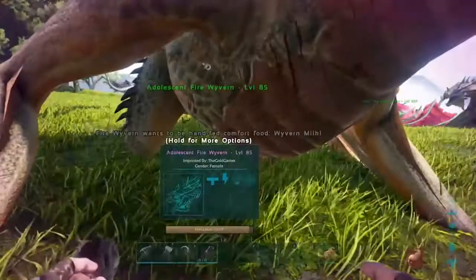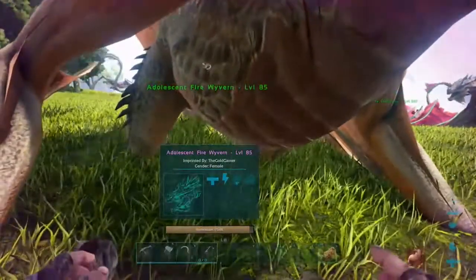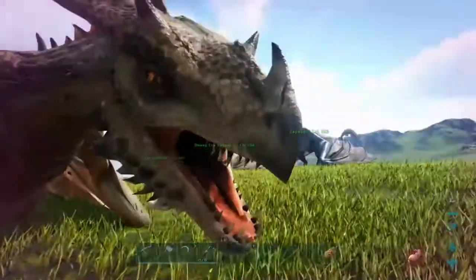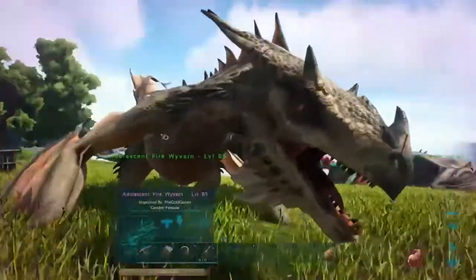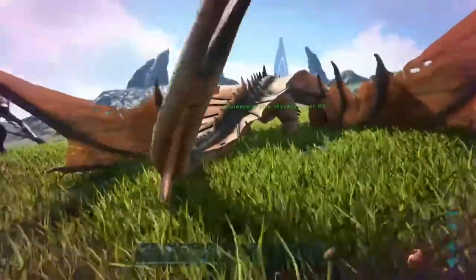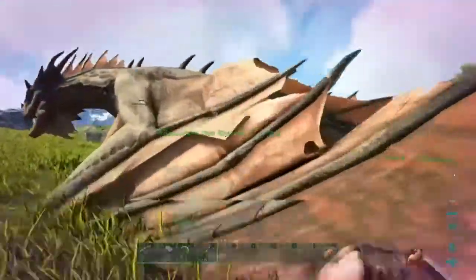It won't hurt the animal if you stop imprinting. I took a little cut there just for the maturation of it, and we're back here at 5% left. I'll show you the fully matured animation and a little round-the-block tour of all the different types of dragons.